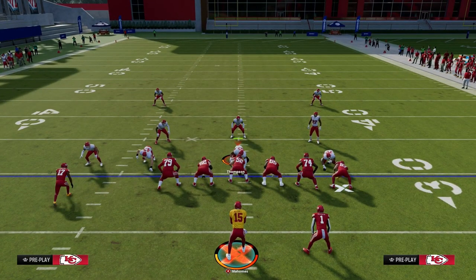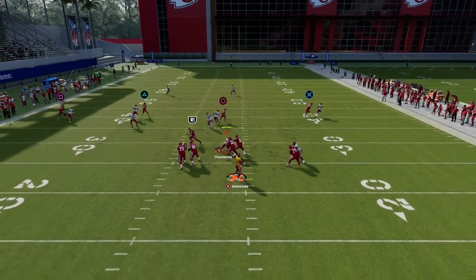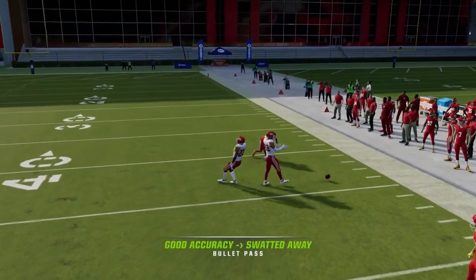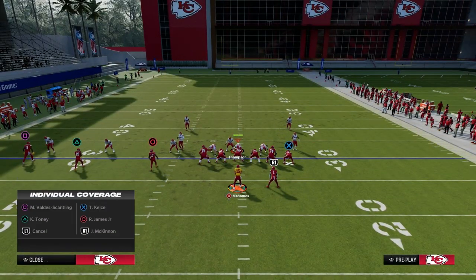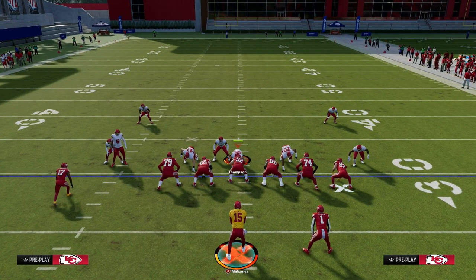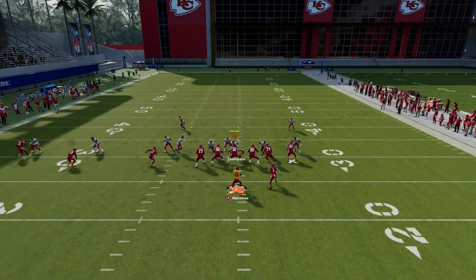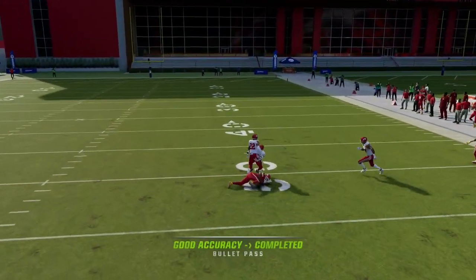Now you'll see them rolling a deep half defender over the middle and another deep defender over the top, which leaves the crosser open. This is where 85 route running is really important — the crosser typically gets separation over the middle of the field. This creates an angle route and crosser or slant-post concept while also utilizing the running back. The crosser beats man, and we just throw it just like that.